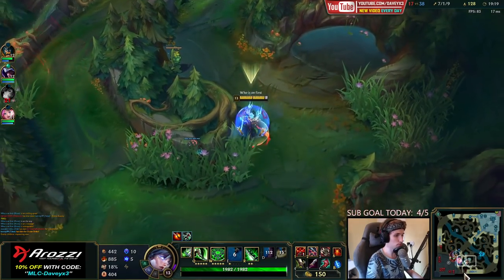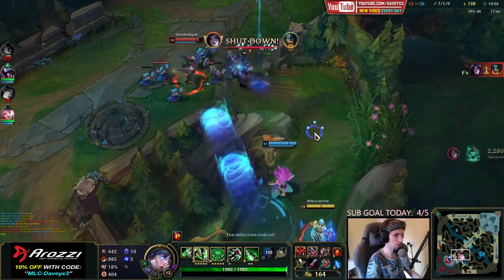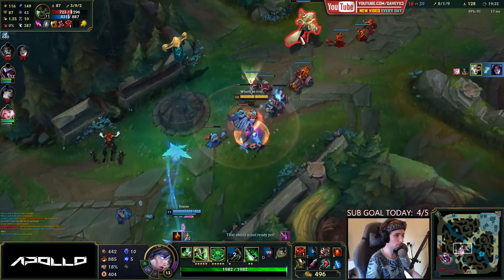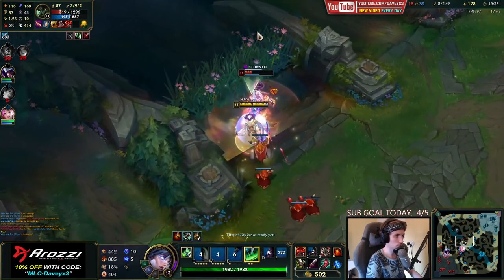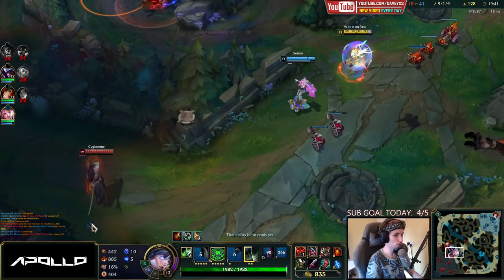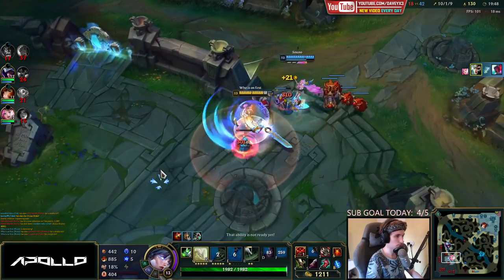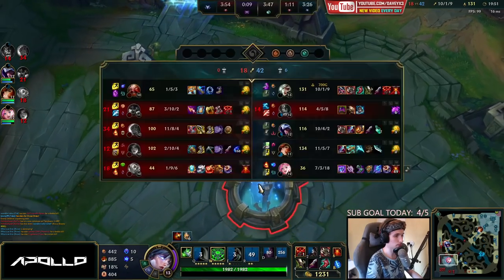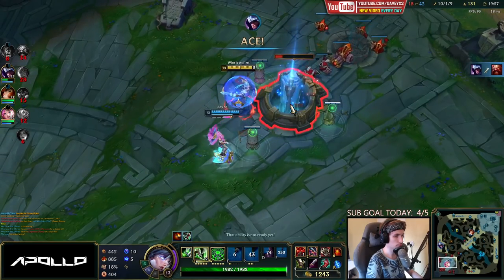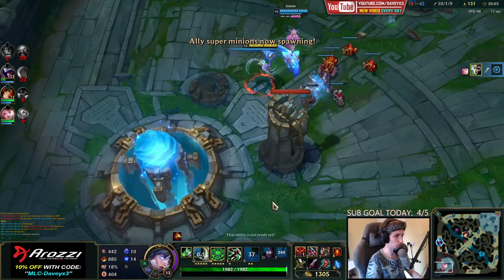If the team actually goes bottom now, we should be able to get all the way to the inhibitor. My Flash is coming in like 10 seconds — that's going to be another fight. We've got that guy. I'm just going to Flash for it — I don't want to chase him forever. They have two of them alive currently: one is here and the other guy is there. Honestly, pretty good ultimates by this guy.